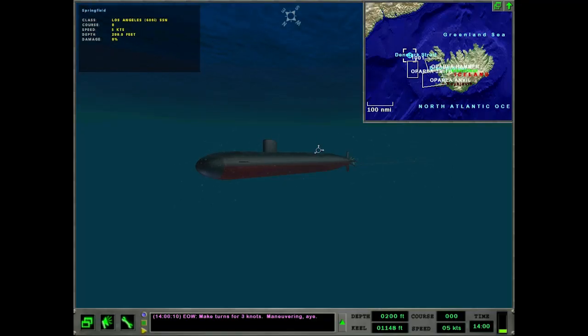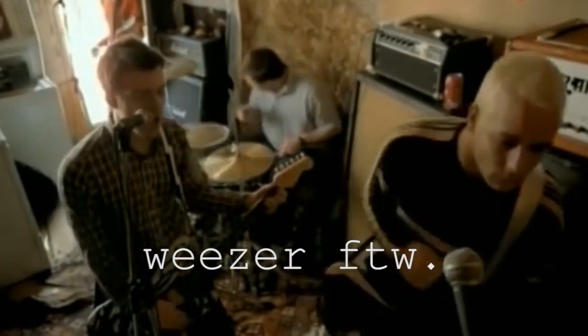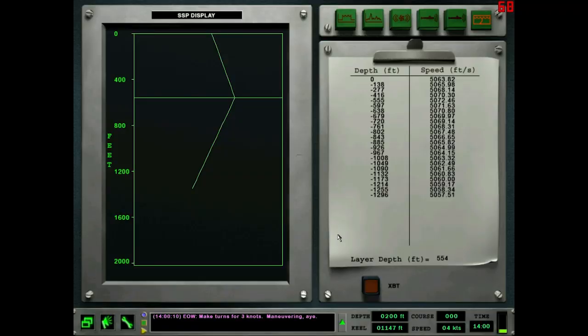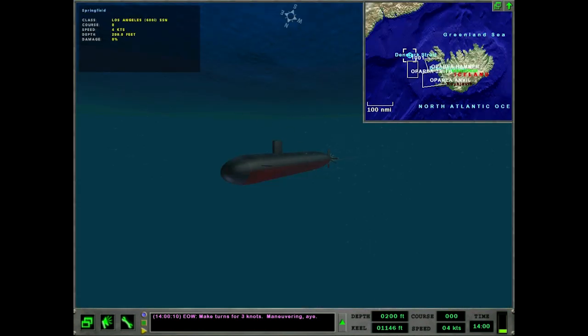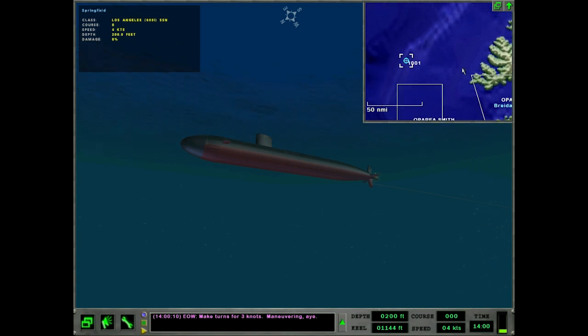Hey everyone, FPS Chasley here. Welcome to the final mission ever of Dangerous Waters: Red Storm Rising. We got a layer at 550 feet with a good chunk beneath the keel - we can get to basically our maximum operating depth. Our mission is to stay north of op area Smith and clear any submarine threats out of this area.